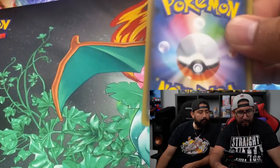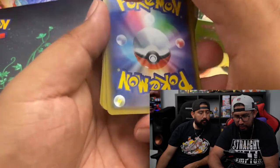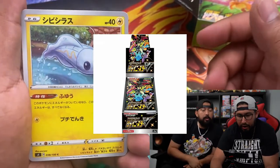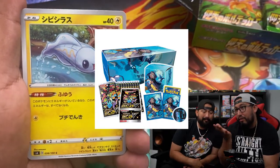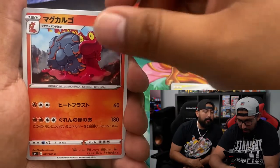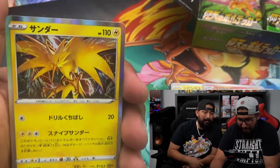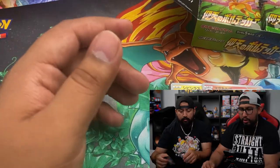Let us know if you guys like seeing this Japanese product; we will be getting more if you guys enjoy it. I already have some pre-orders of another set coming out in Japan — Shining Star V, Starry Skies. Another Charizard chase, Eevee, Macargo, and the rare is Zapdos. Sounds pretty cool — legendary bird. Did we get Zapdos here?